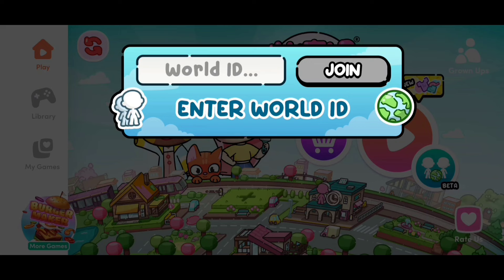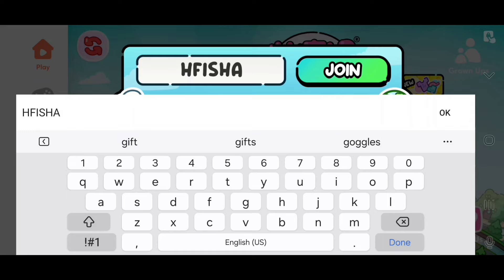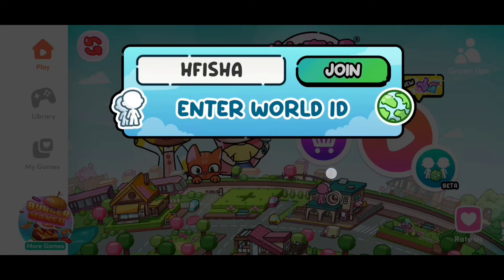Now for the joining system — if we click on join, you can see it says 'enter world ID.' This is where you enter the world ID. I'm just going to enter a fake one. Then I click on okay once I'm done, and I click on join once I'm ready.